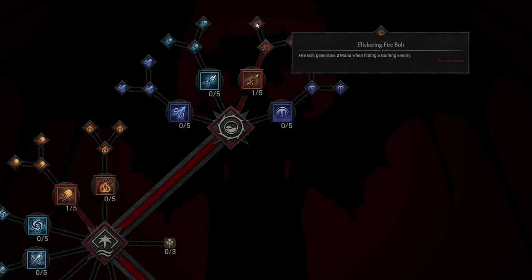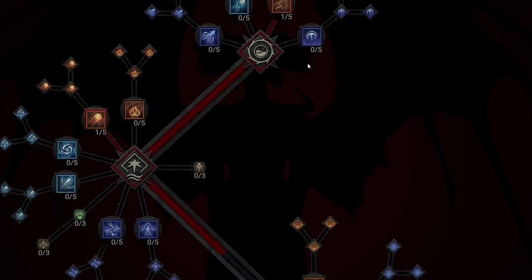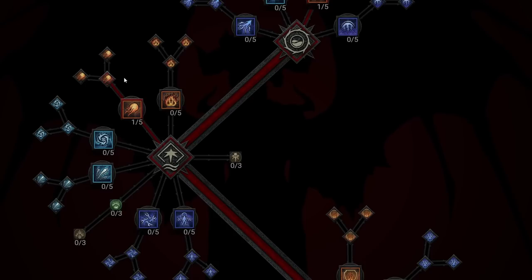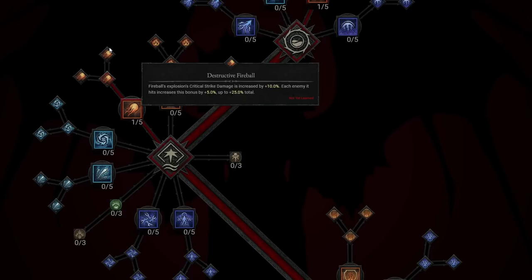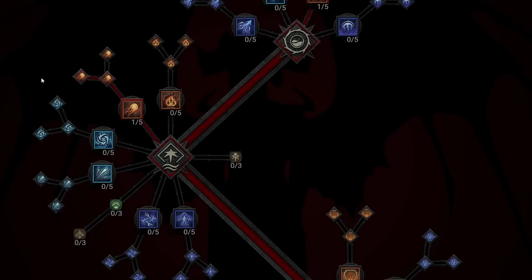Flickering Fireball gives you 2 mana when hitting a burning enemy, so auto attacks are going to be really solid for you, giving you more mana each and every attack. Next, we take Enhanced Fireball again, which ensures Fireball's radius is increased based on distance traveled, up to 50% — so if you're shooting a Fireball from far away, it actually grows when it gets there, which is huge. We're also taking Greater Fireball, which deals 10% of the burning damage you've applied to enemies as additional direct damage — massive damage overall.